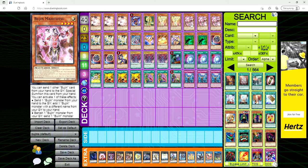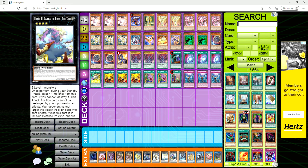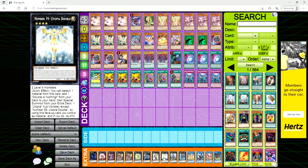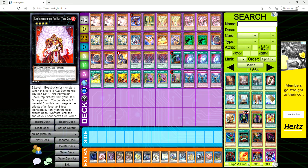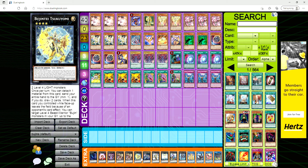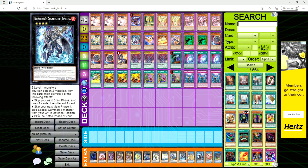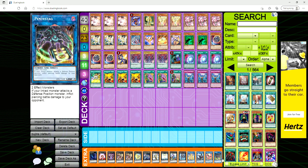The Kage Tokages are just extenders — summon one, use its effect to add something, special summon another. We're going for first-turn plays like Boguska or Abyss Dweller, maybe Tiger King, but really we're just going for Utopia Double. For the extra deck: one Dweller, one Tiger King, one Amaterasu, two Susanoo, one Tsukiyomi, one Double, Abyss Utopia, Utopia Double, Boguska, Timeless, one Ahashima, one Megaclops, one Phoenix, and one Pentastag. No side deck.